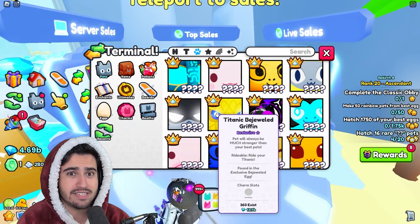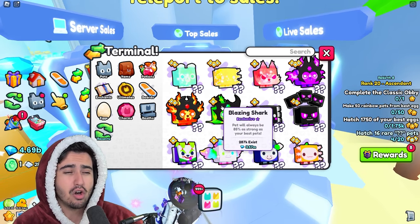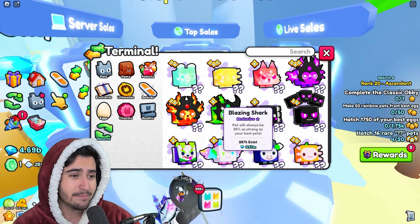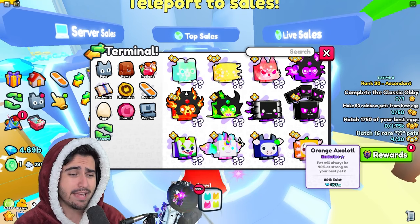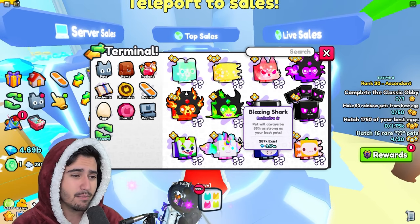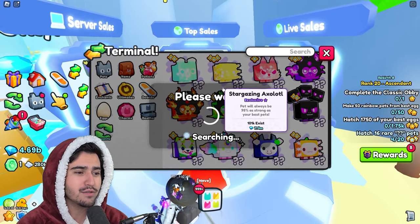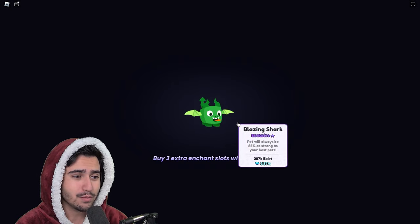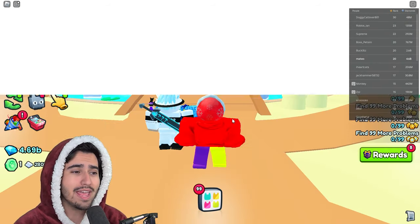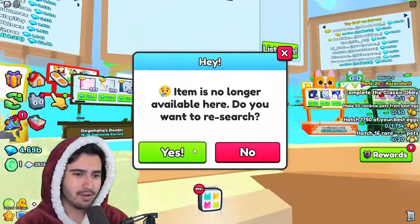Because everybody is buying up these exclusives, the prices have pretty much skyrocketed. I made a video two days ago saying exclusive prices would double, and they pretty much have. The wrap value for most exclusives hasn't gone up exactly double in wrap, but many are selling for double the value they were before. You can still make a ton of diamonds flipping exclusives into huge butterfly eggs and selling them — the only issue is exclusives are now extremely hard to find in trading plazas.